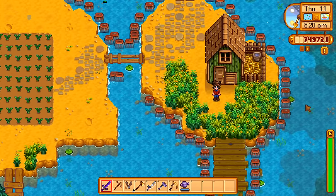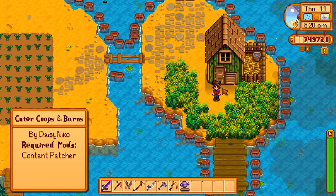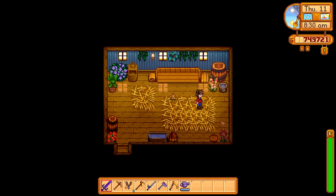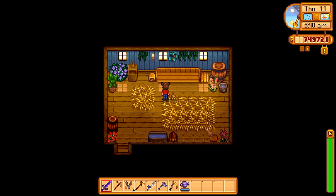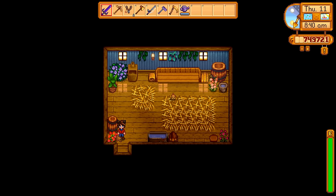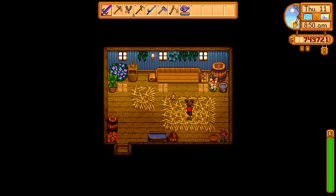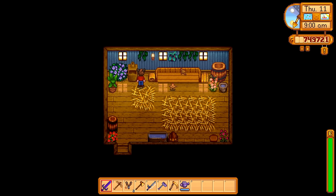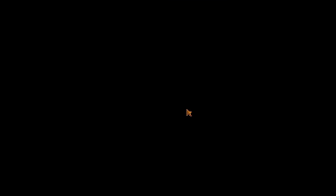Coming off of that mod, we have a pretty simple one: Cuter Coops and Better Barns. All it does is redesign the inside of coops a bit, and it also increases the amount of space you have just a little bit — just in case you have your coop or barn completely filled up, so it won't be as much of a hassle. There are permanent decorations added all around the place, and you can change the color of the wall. It is completely customizable, and this applies to every version of the coop and the barn respectively.